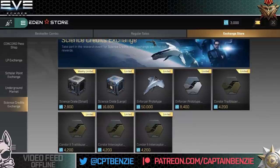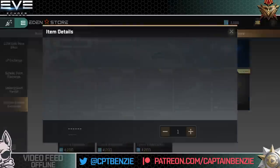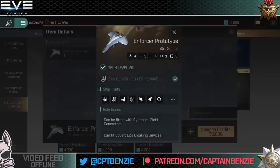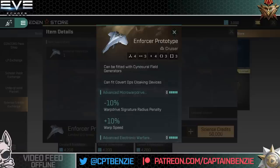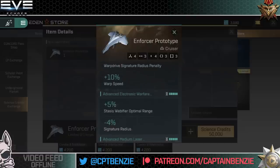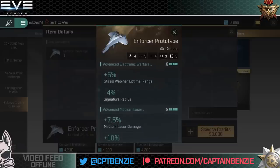First and foremost, for 50,000 science points you can buy yourself an Enforcer prototype, and this is a really cool ship — one of the Concord vessels. It's a cruiser-sized vessel that packs quite a lot of firepower: four high slots, three mid slots, four low slots, three of each rig type, and it can be used for various different roles. You can use sinusoidal field generators and covert ops cloaking devices, putting it alongside ships like the Bellicose, Arbitrator, Celestis, and Blackbird.